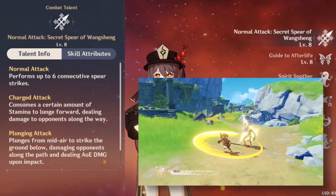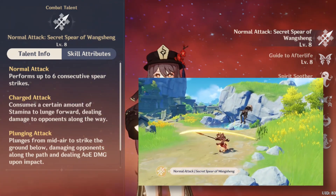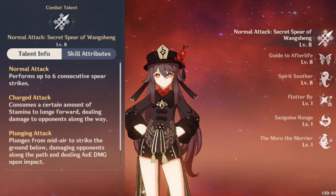Normal attack: she does a six-hit consecutive strike with the polearm that she wields to deal physical damage.